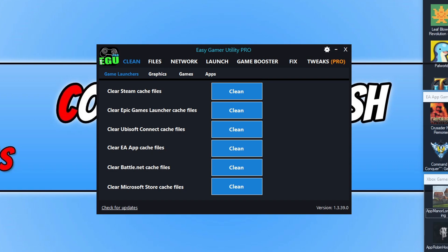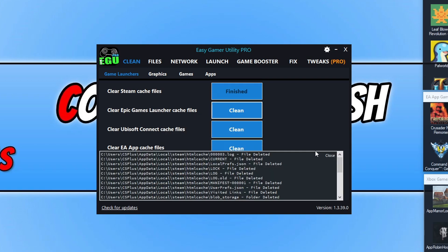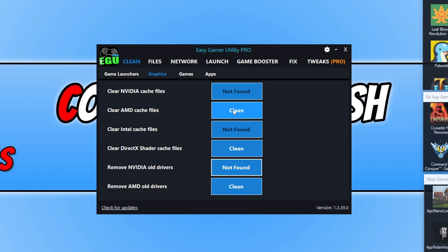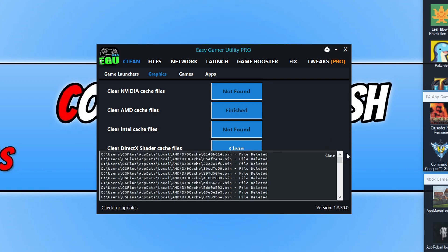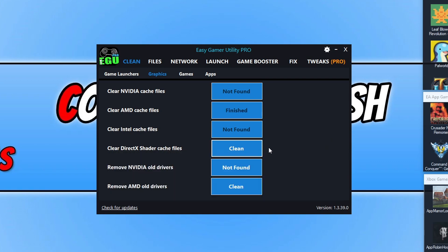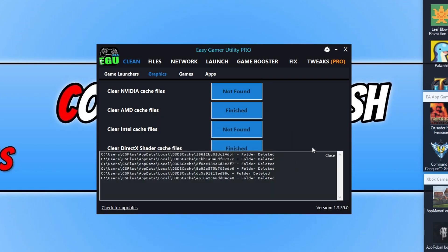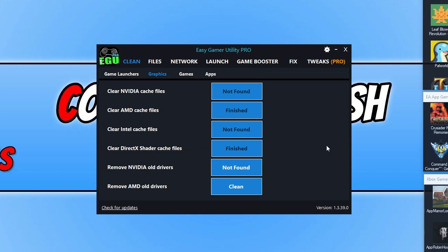The first thing you're going to want to do is clear the cache for the game launcher that you're having issues with. For example, if the game uses Steam then click on Clean for Steam and this will clear the Steam cache. Once that's done, go to Graphics and do the same for your graphics card — I've got an AMD graphics card so I'll click on Clean and go OK. Then do the same for the DirectX shader cache, click on Clean, and that's all gone as well. We've now cleared all the cache files.